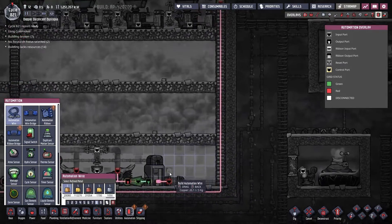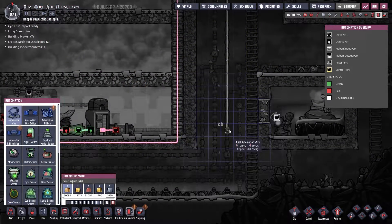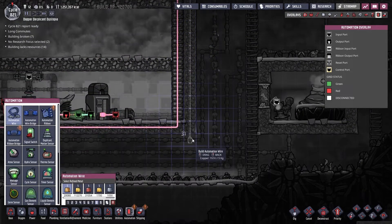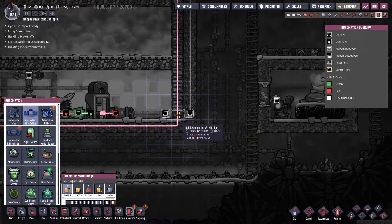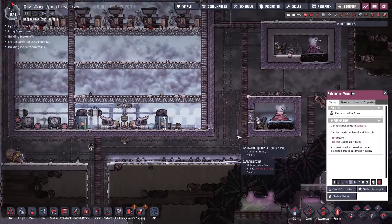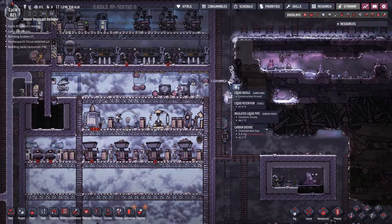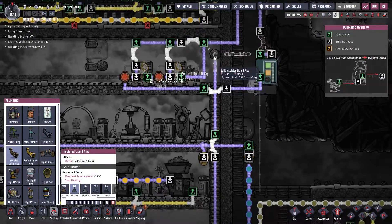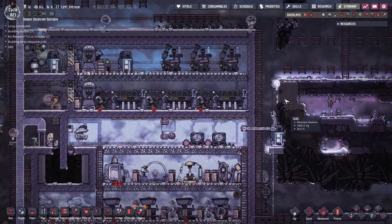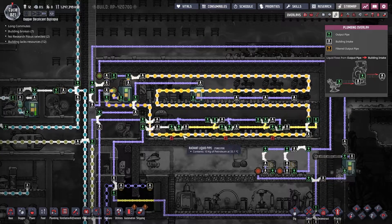We're going to run a signal from this all the way down - it'll be easier if we come across here and run down inside, then across, and then all the way up, and that will control the exit point down here. Deconstruct that wire, don't need it there. Make that a priority 9, deconstruct. I like having systems that can load themselves - I prefer not to have to rely on myself, honestly, because the system is probably better than me. I prefer having it automated. The system's doing okay for now, happily processing all of this petroleum.